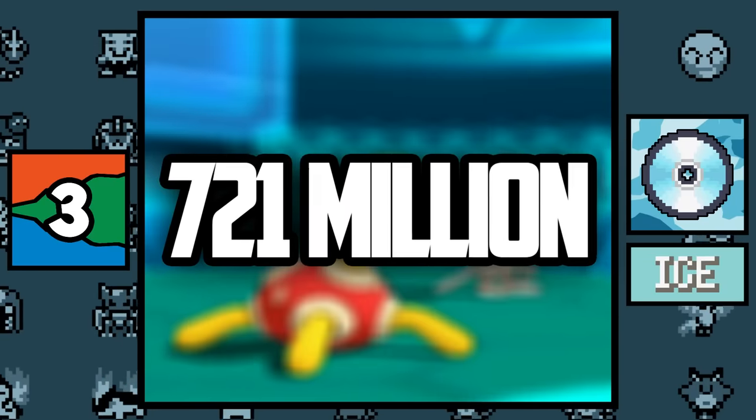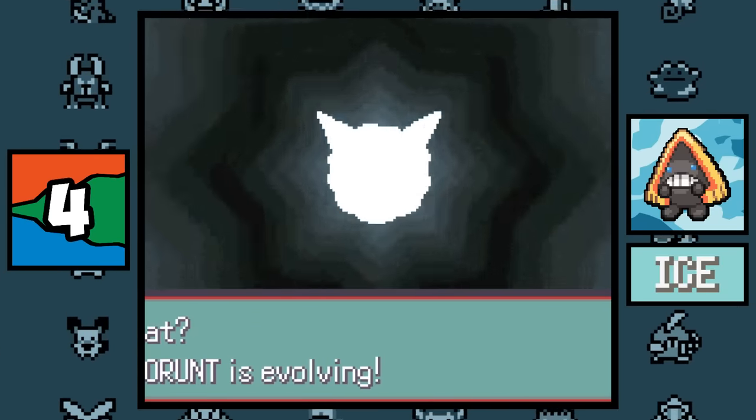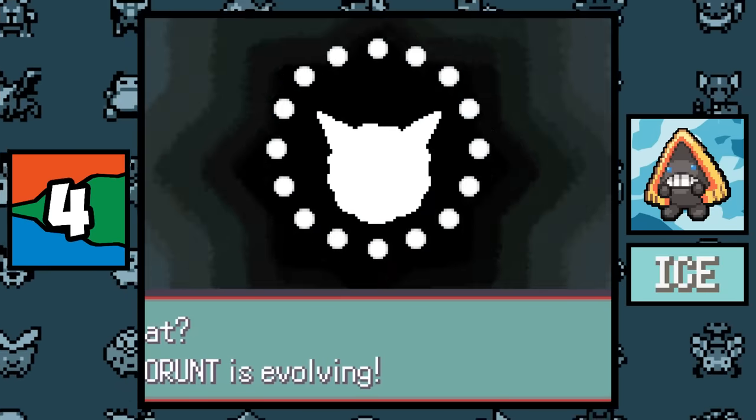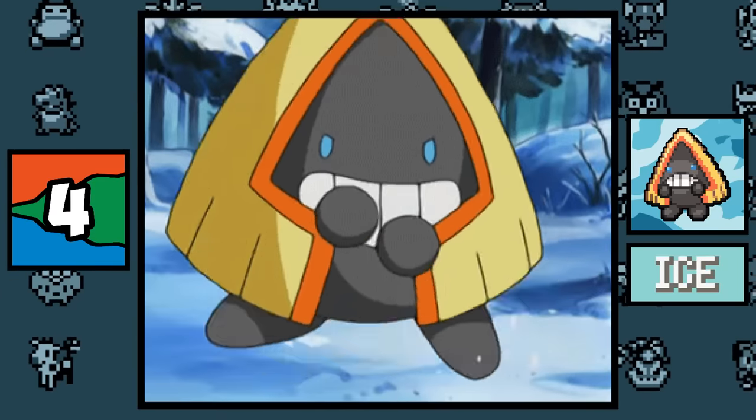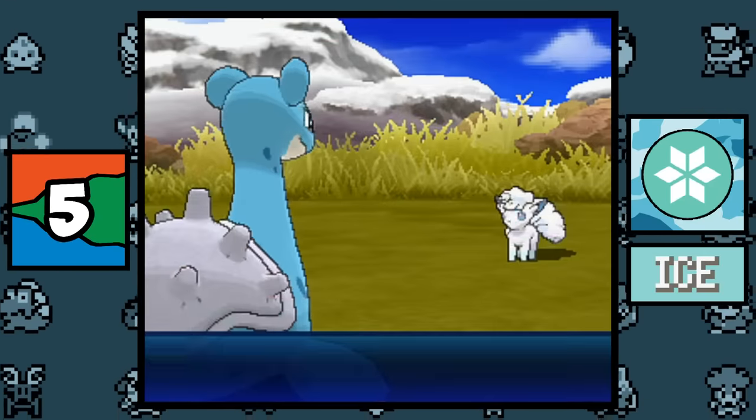The Ice type move Ice Ball can deal the most damage in Pokémon period, with the output being 721 million damage — check out the Shuckle video for how. The first Ice type Pokémon to ever evolve is Snorunt from the Hoenn games, which is pretty mind-blowing when you think about it.